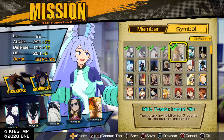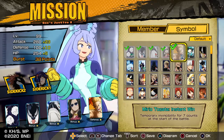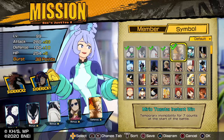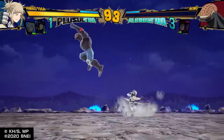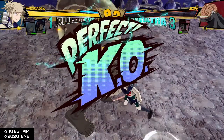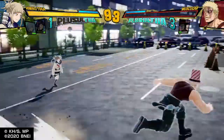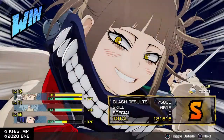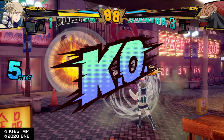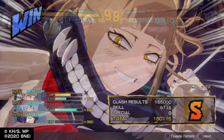I decided to use one of Togata's cards — Mirio Togata Instant Win — which grants temporary invincibility for 7 counts at the start of battle. There is another Mirio Togata card that grants 10 counts, but I don't have that one yet. The reason I'm using this is it allows me to be invincible at the same time as the opponent, but the 10-count card would keep you invincible much longer. I'm not sure if the Katsuki Bakugou card and the other Gang Orca card really give that much of an increase to EXP.